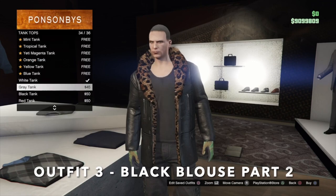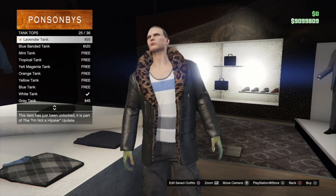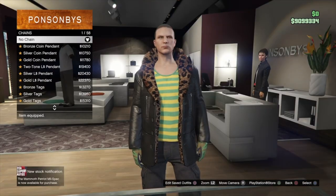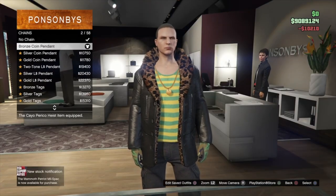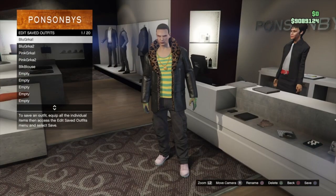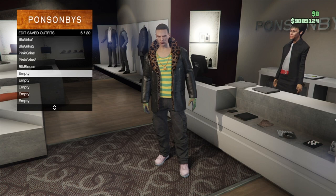For the second part of this outfit, go into tank tops and put on the yellow striped tank, then go into chains and put on the bronze coin pendant. Wearing the same jacket, pants, and shoes as the last outfit, go and save this as the second part of the third outfit.